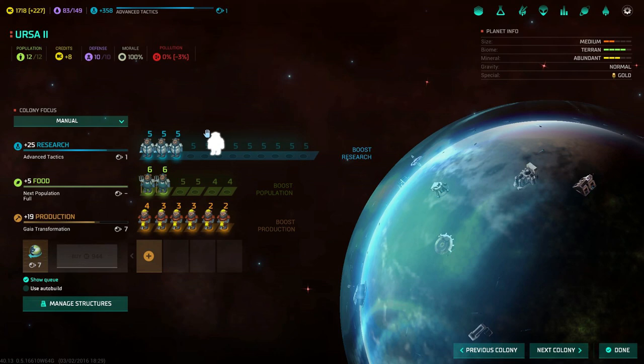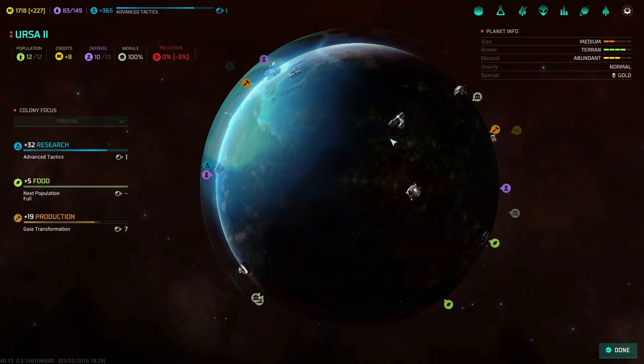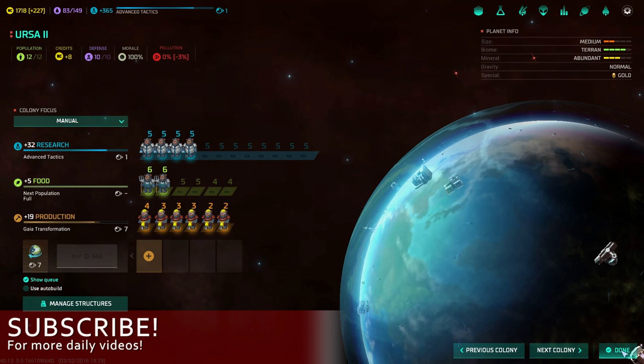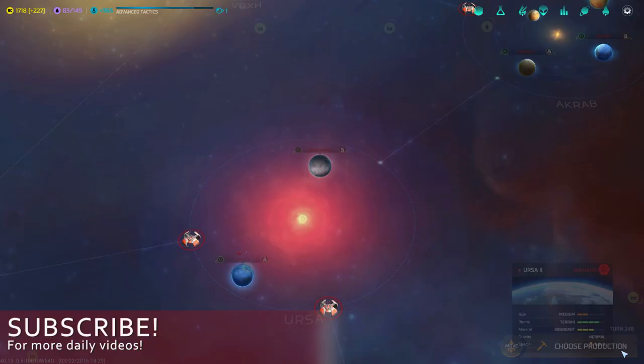Right here this is my home planet, Ursa 2. We do see that we research an additional 5, that is because I have built the Astro University, which adds plus 3 per cell. We have some more research buildings that boost our research, but still it is not as high as it could be with Cylons.